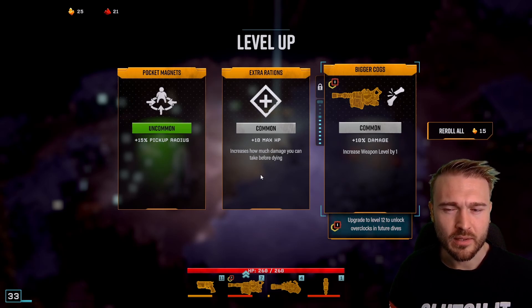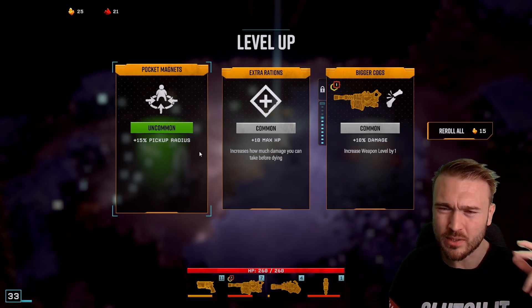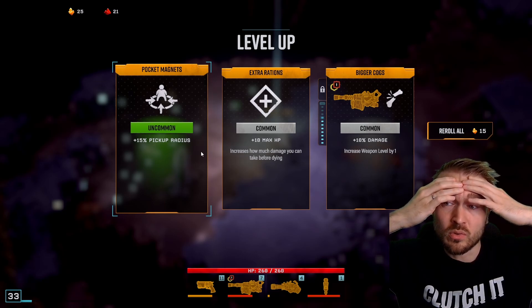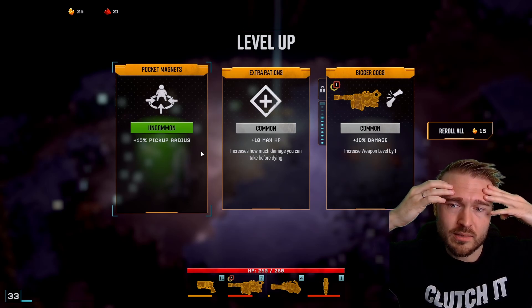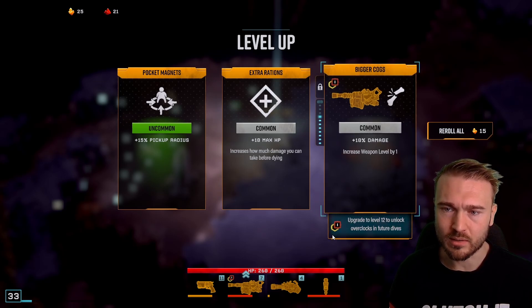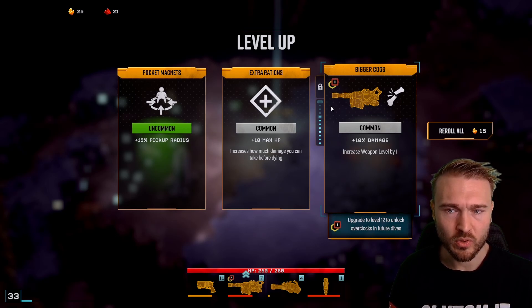Afterwards I'm just collecting gold and nitra, and then there's the supply pot that I also always try to get. That's a good order, because sometimes if you focus on harvesting resources first, you wouldn't manage to get the supply drop or finish the side quest. Maybe you don't find the Morkite because it's really getting tougher over time — in the beginning it's chill, but if you wait too long it gets too tough.